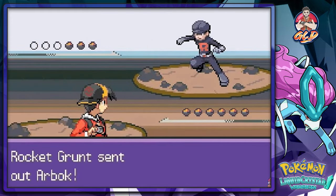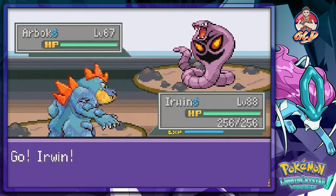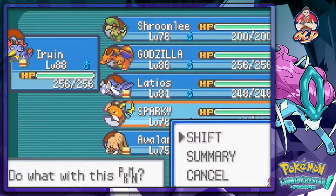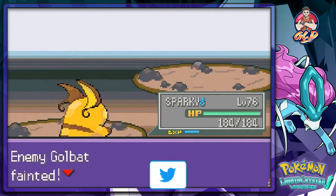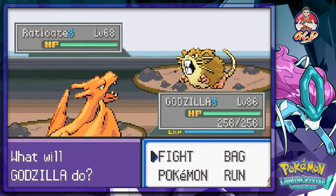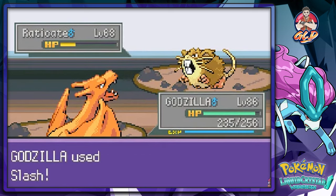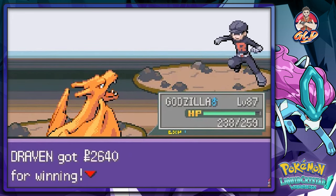Another Team Rocket member with three Pokemon — a level 67 Arbok. I love how they powered up all these Pokemon, makes it much more of a challenge. Arbok defeated! Coming out with a Golduck next, so Thunderbolt for the win. Then a Raticates — let's go to Godzilla. Flamethrower nearly beats it, so Wing Attack finishes it off. He uses Hyper Potion but we get the Slash tag and victory!